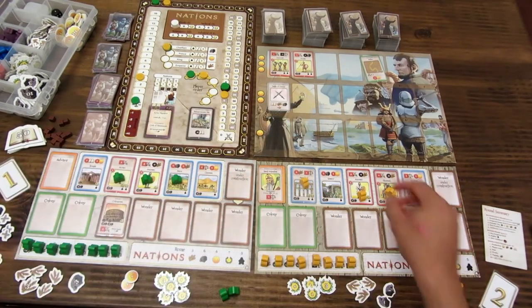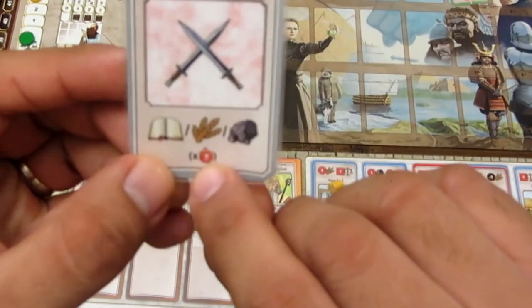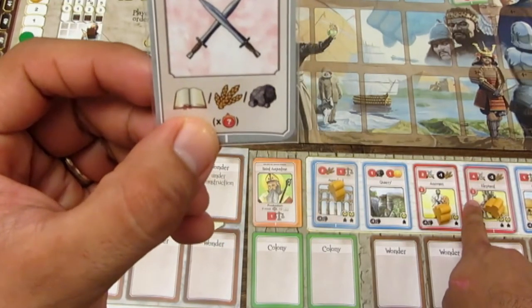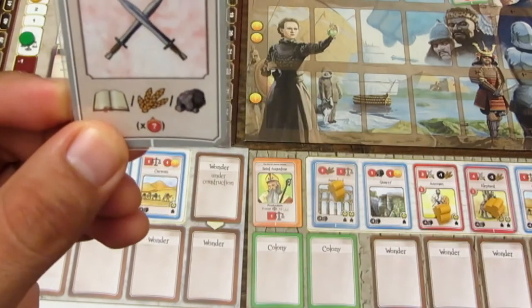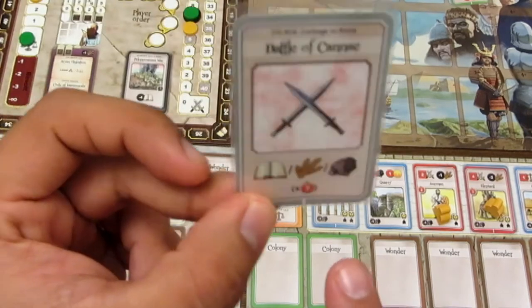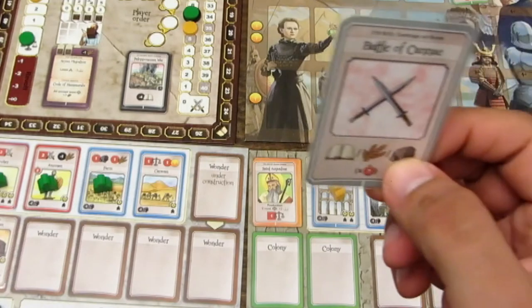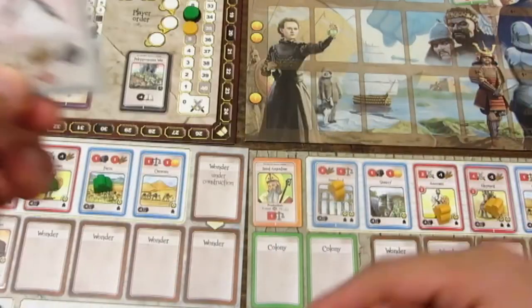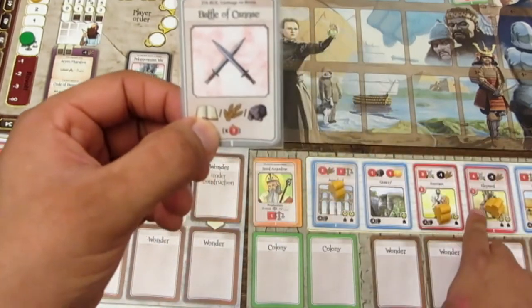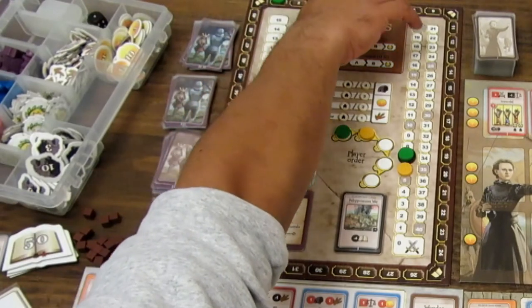El jugador amarillo pide 3 libros como recursos de la batalla, avanzando 3 en el track de legado cultural. El jugador verde coloca un trabajador para subir estabilidad y ganar dinero y libros en la fase de producción, pagando una piedra. Ese efecto no es inmediato; solo se activa en la fase de producción. Los efectos inmediatos son solo los cuadrados, que corresponden a guerra y estabilidad.